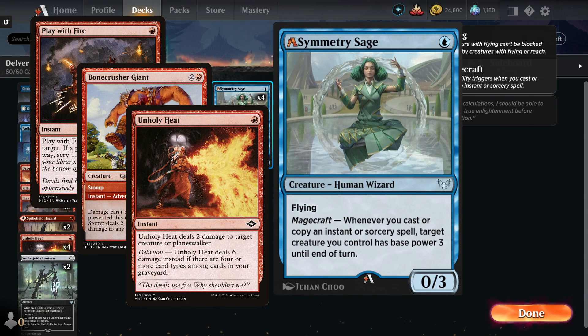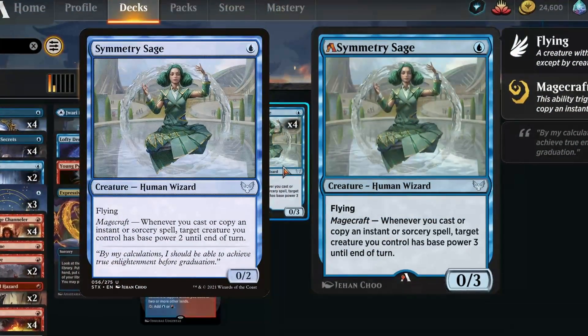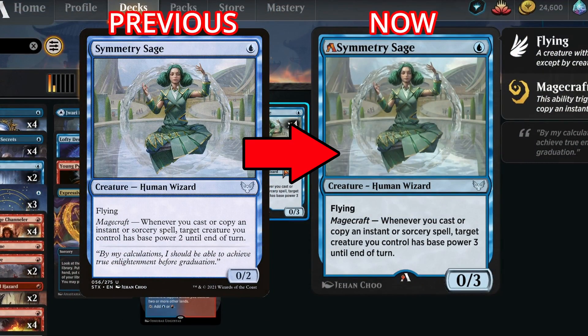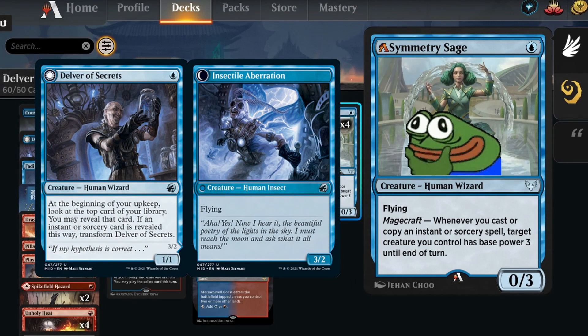This is a really huge buff in Historic. But they buffed it even further — now whenever you cast an instant or sorcery spell, target creature you control has a base power of three until end of turn. This used to be two, so now it's on the same level as, if not better than, Delver of Secrets.